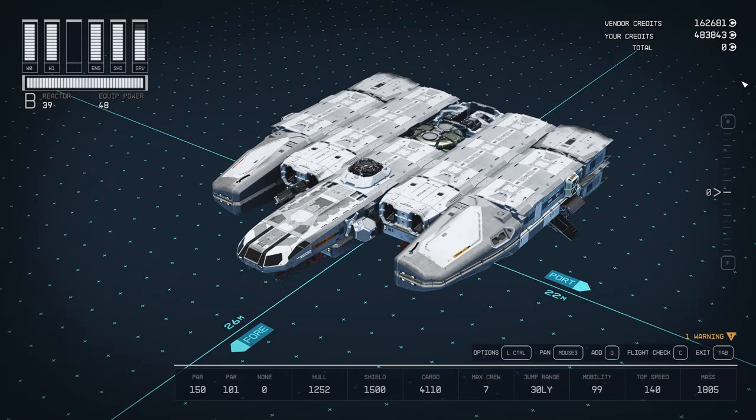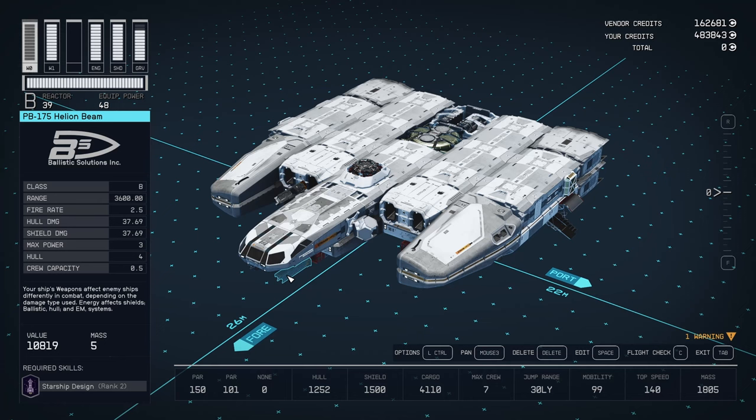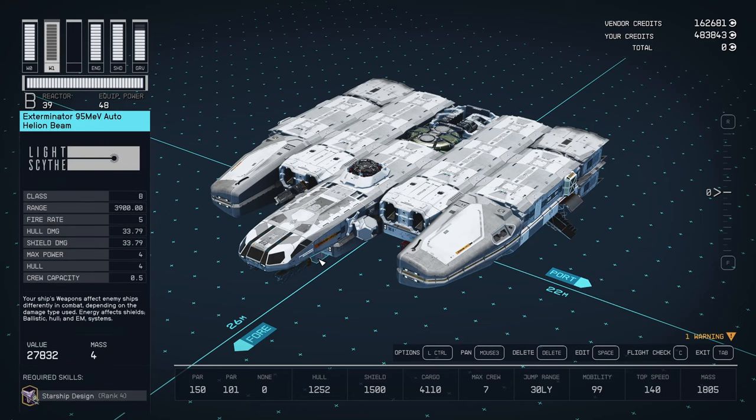It looks very much like my Kepler S done right — it's just got some upgrades. The weapons are a significant upgrade. Now I have four of the PB-175 Helion beams. These are great — they fire forever. You don't have to wait for the recharge; they will fire and fire and fire. And then if you need a little bit more firepower, three of the Exterminators.